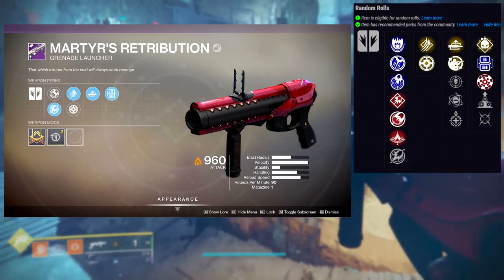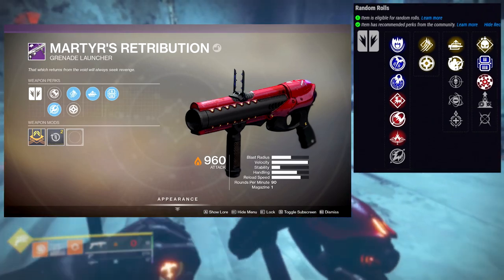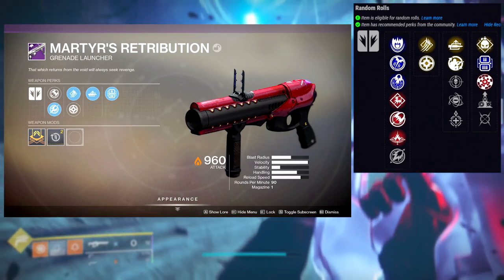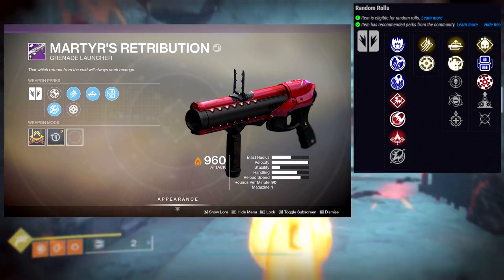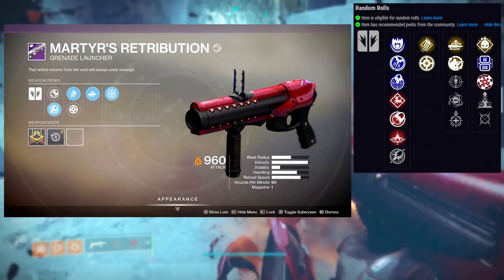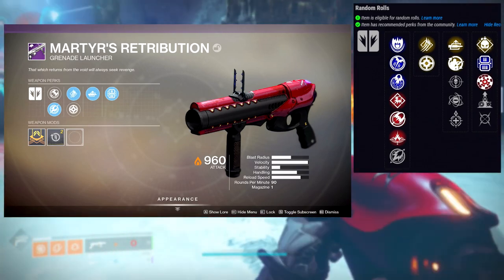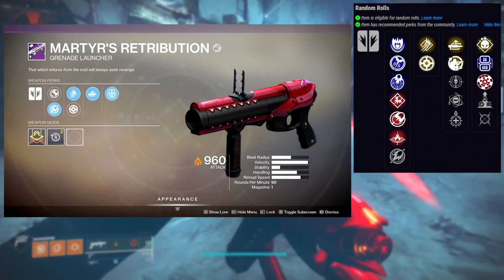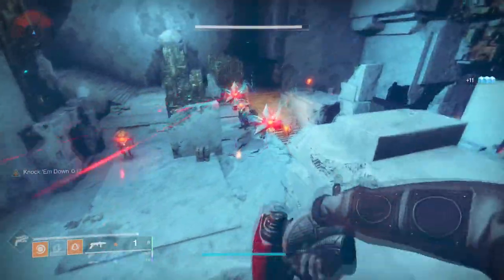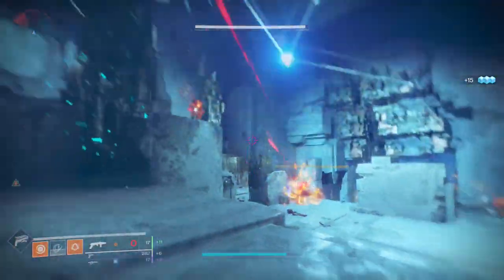For me I'd be using Auto-Loading Holster with Demolitionist or Lead from Gold — and that's literally it. Rangefinder requires you to aim, and I almost never aim with a grenade launcher, it's always hipfire. If this column had Hipfire Grip it would be amazing, but you're stuck with Auto-Loading Holster, Demolitionist, and Lead from Gold. Field Prep is also fine — just crouch, reload, and keep walking. I love Auto-Loading Holster because you don't have to think about it — just shoot, stow it for a second, and you've got the grenade back. I don't use grenade launchers much anywhere aside from Mountaintop and heavy, so if you like grenade launchers, Auto-Loading Holster with Demolitionist or Lead from Gold will do you well.